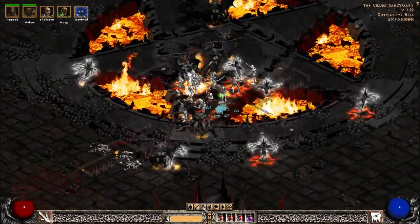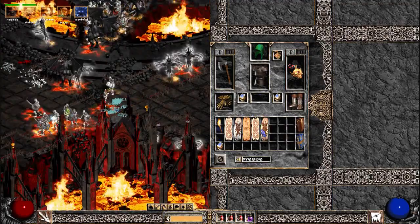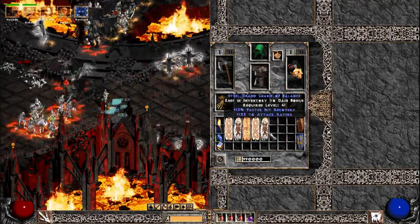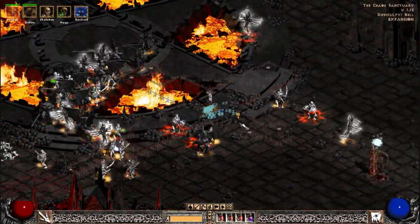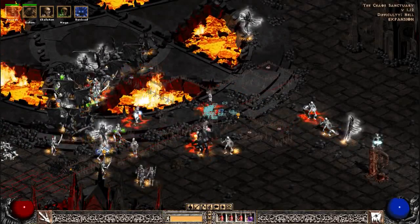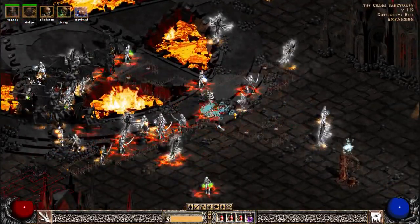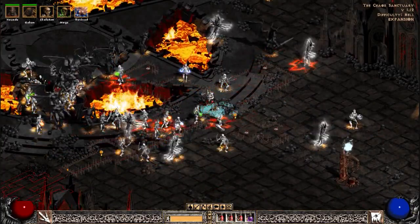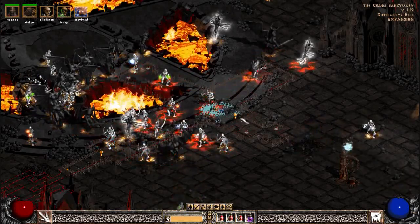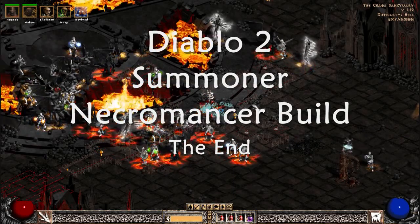Anyways, that was some Summoner gameplay for you guys — the easiest build in the entire game to play, the safest build in the entire game to play. Once you start getting runewords it's really strong and effective. There's just no downside honestly — there is no weakness to the Summoner build other than it being a little less active. You're pretty much just watching your minions do everything. If you got any comments leave them in the comment section, and I'll see you guys next time.